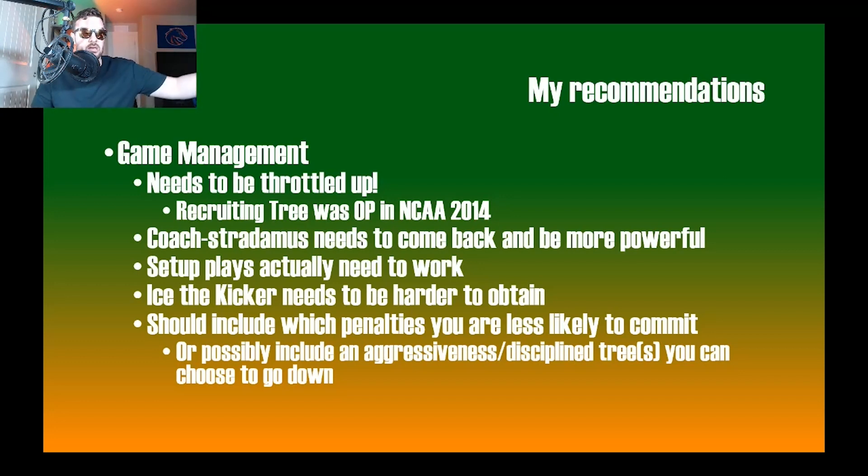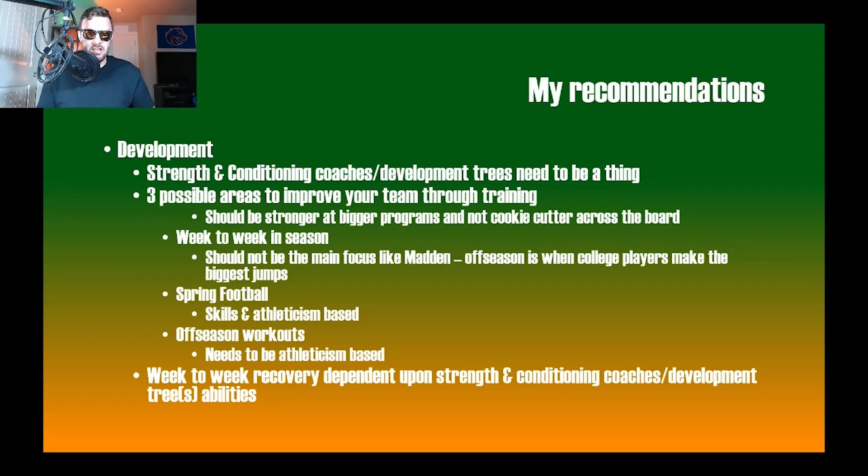Icing the kicker needs to be harder to obtain — maybe tied to a special teams coordinator position. Kickers in college aren't as reliable as pros, so icing them should be a viable strategy. You should also have skill tree options around which penalties your team is less likely to commit. You could go down an aggressive tree or a discipline tree — more penalties but bigger plays versus fewer penalties and more controlled football — making it more representative of different coaching philosophies, since some teams are highly disciplined and others are not.